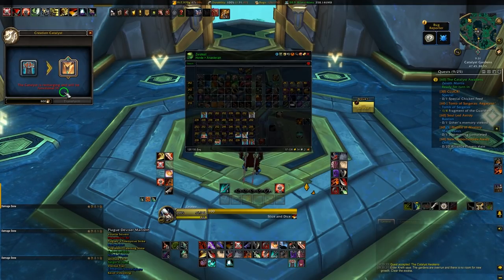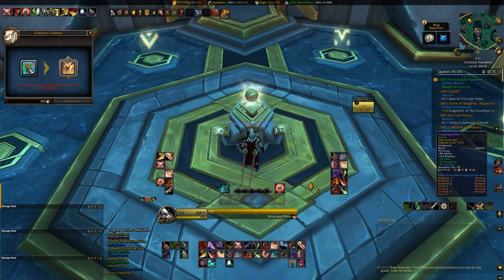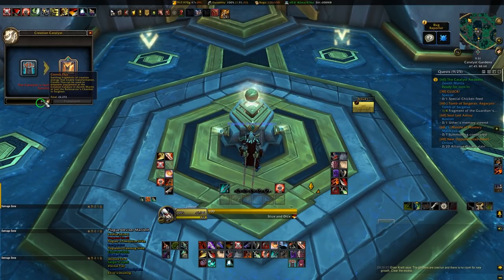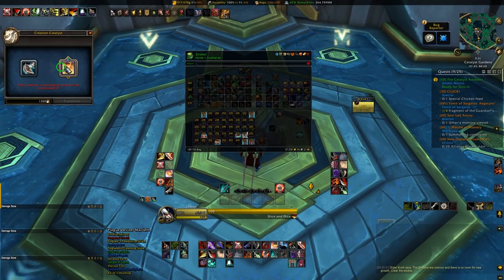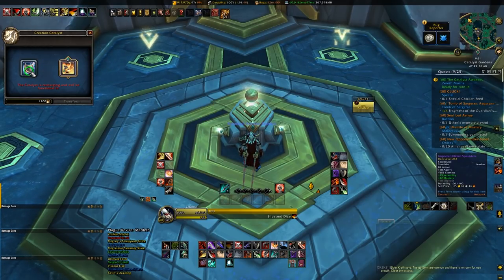This conversion costs Cosmic Flux, which is the new currency you'll earn in all sorts of content in Patch 9.2 such as World Quests, Opening Treasures, PvP Wins, Torghast, Raiding, and stuff like that. You'll likely have a metric ton of this on your main character without even really trying, but on alts you will need to do some dailies more actively to catch up on earning Cosmic Flux.